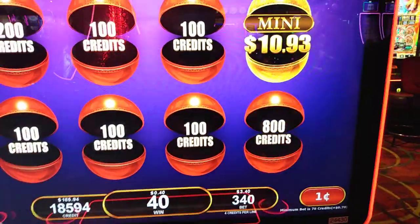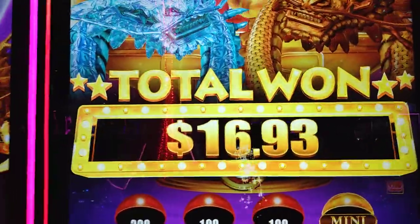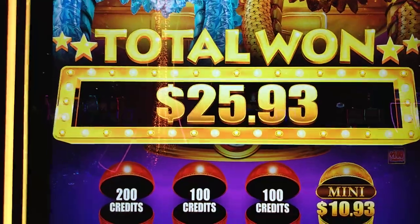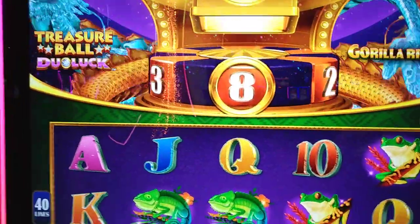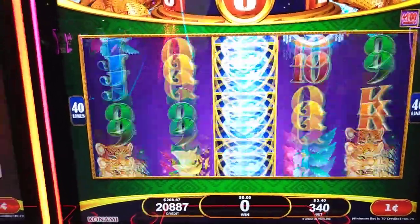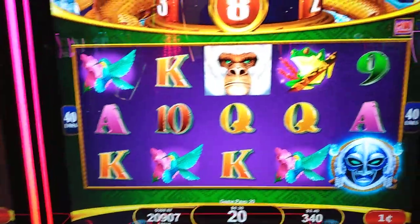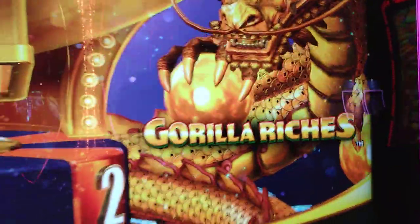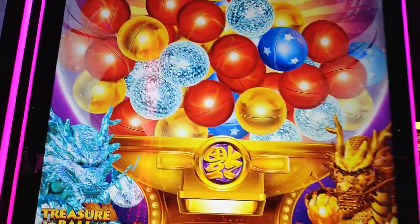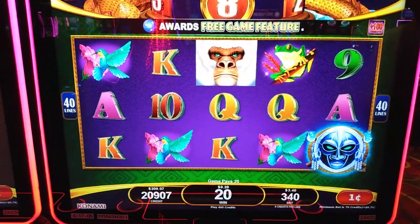Come on, last one. $8. We got about $2 in free play left — going to do one more spin at $3.40. All right, that's it. So we had $150 in the machine and we ended up with $209.07. This is Gorilla Riches Treasure Ball, new at the River Rock. Everyone have a great day and a nice weekend, and I'll catch you on the next video.